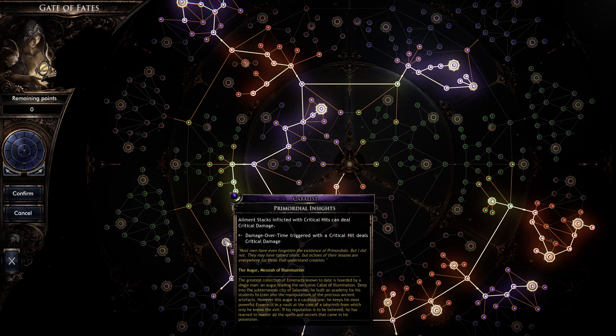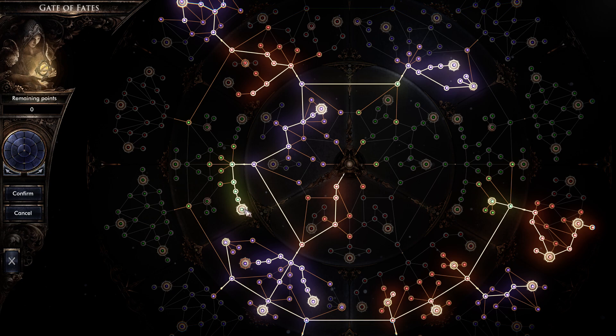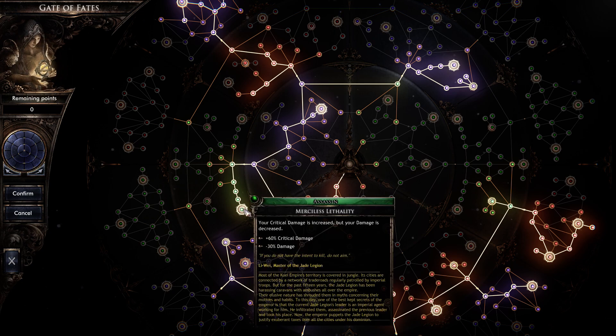All of our elements, when they're applied, will actually crit now — that's a nice bump of DPS. We're getting an additional 60% on crit damage. You really obviously want to get high crit chance to make the most of this passive.